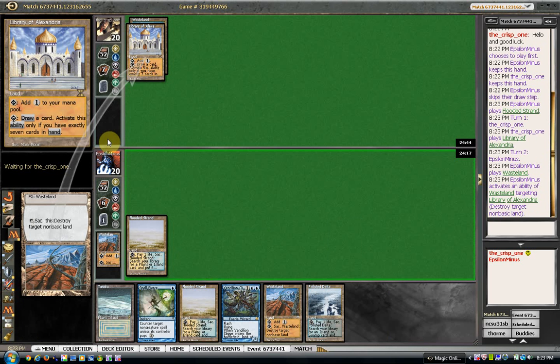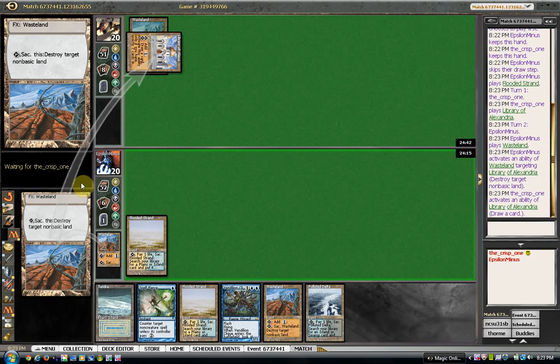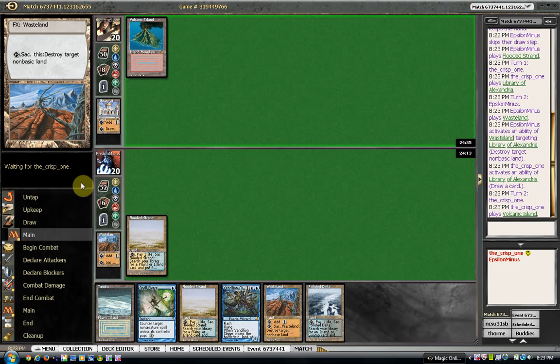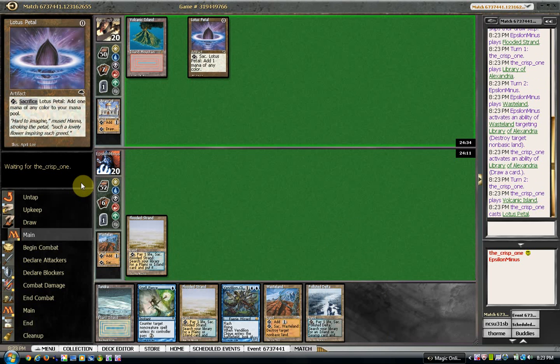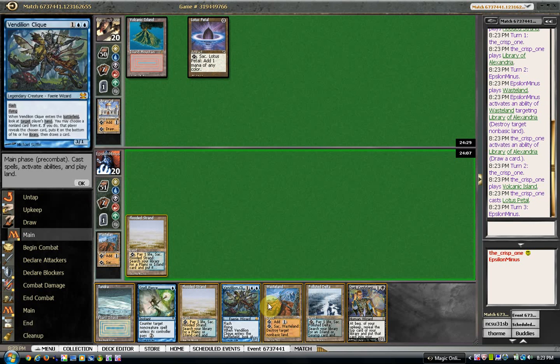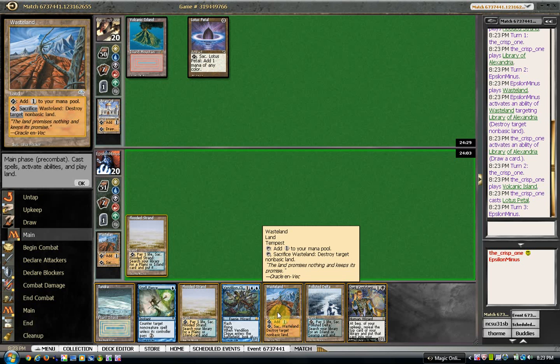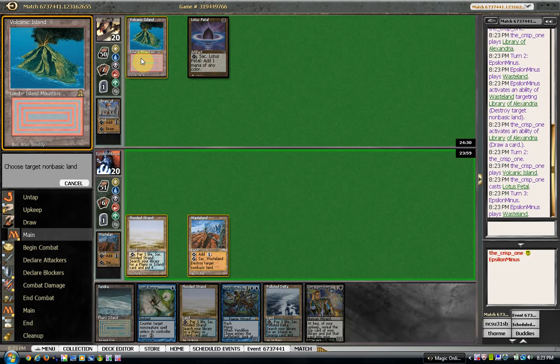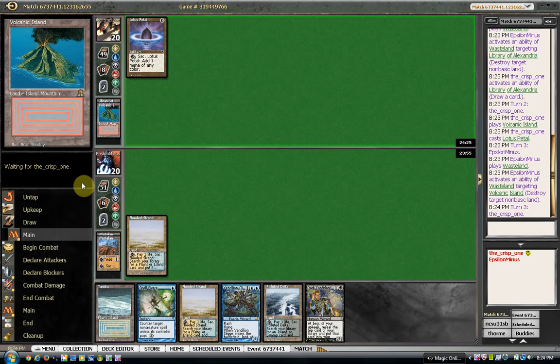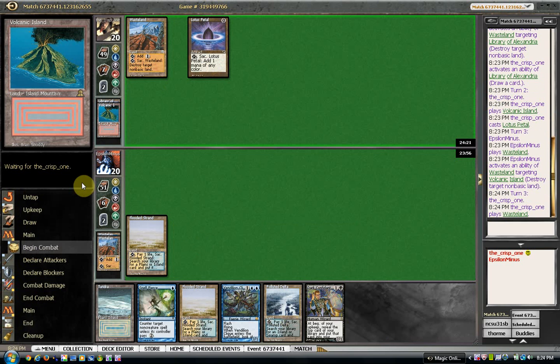Let's kill this thing. Here's the question: do I want to go for Bob, or do I want to try to waste him again? I think maybe I just want to wasteland him again. I'm still not 100% sure what he's on — could be playing UR Land still, or Oath. And I don't really want to play a creature into his Oath.